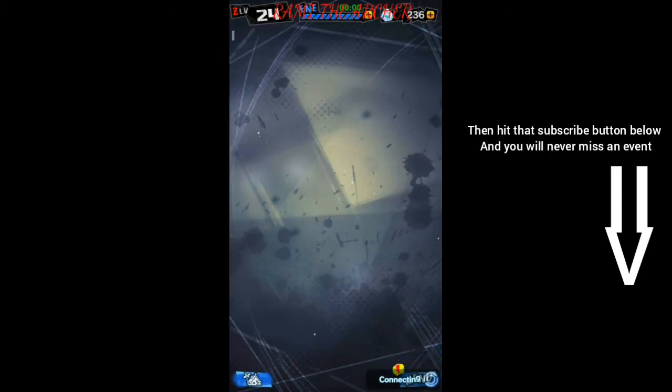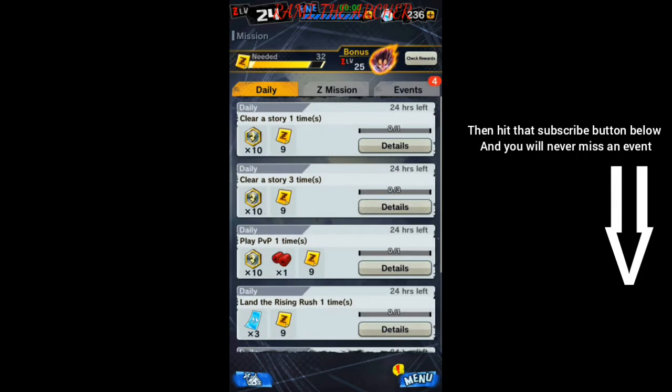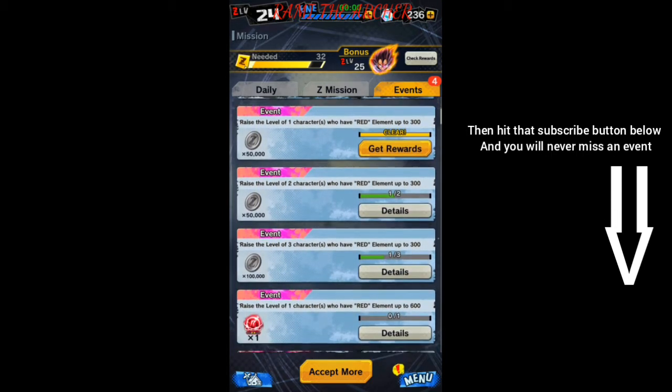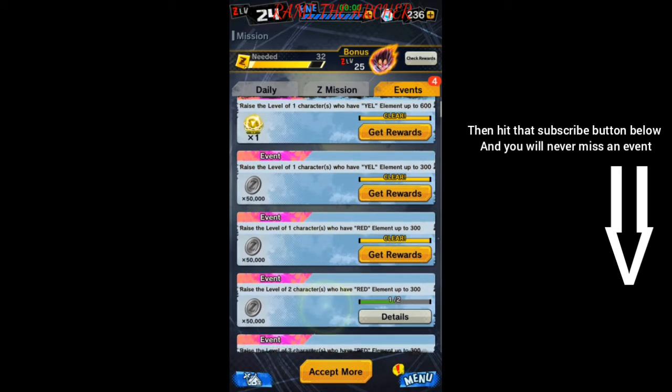So let's take a look at what we need to do in order to get them. Going to the mission event, we can see that some of them are already done because I have already made some characters. In order to get that 50 up here, it needs to raise the level of one character from the green element to 300, and it's the same for yellow to 300 and red to 300. So it's the same for all of them.